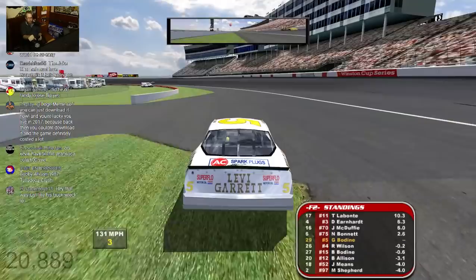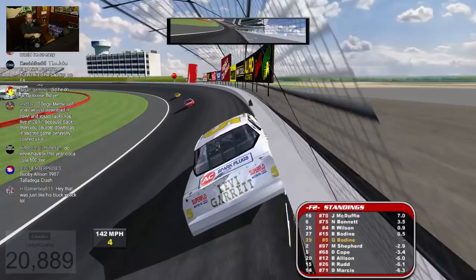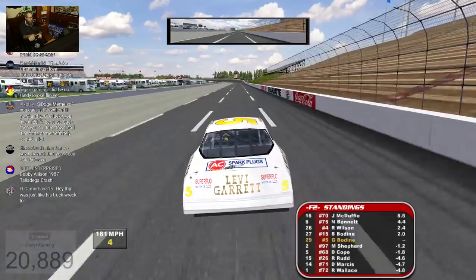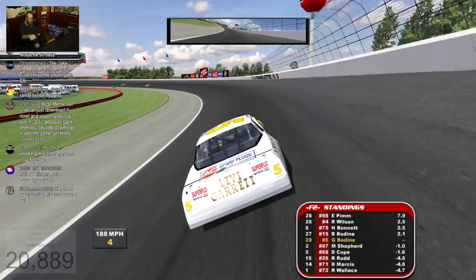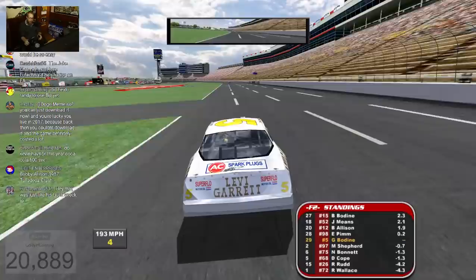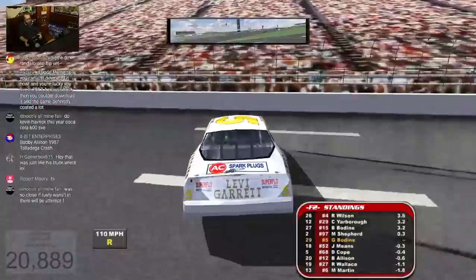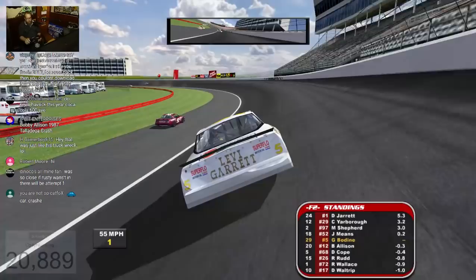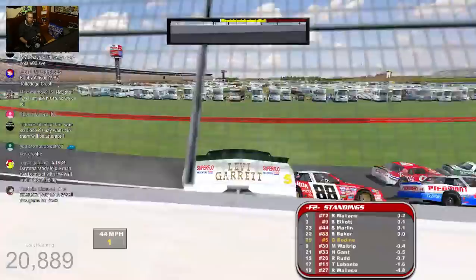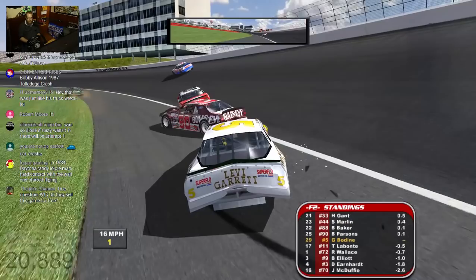That one actually wasn't half bad until all that happened. Hey, guess who it was again — Rusty Wallace. And we got Rusty Wallace upside down again. Jesus, this game is more realistic than you'd like to think, sending Rusty Wallace upside down every other wreck.